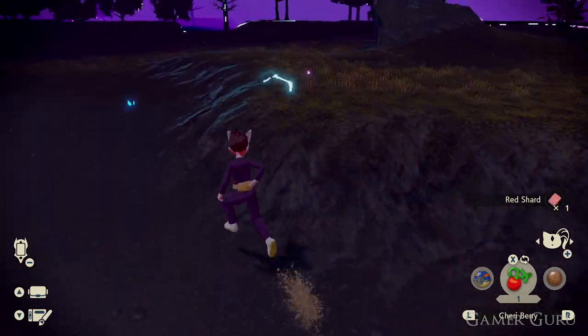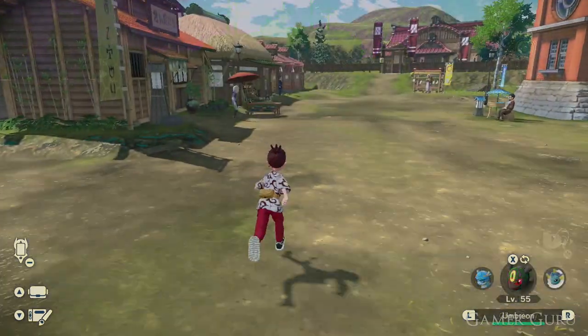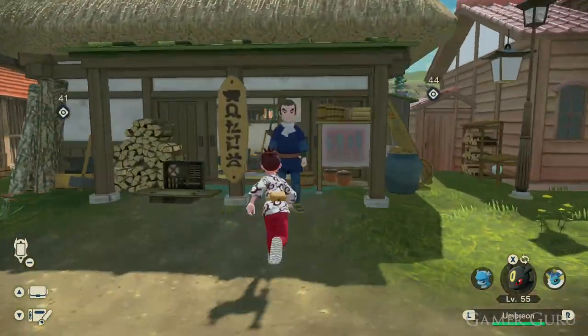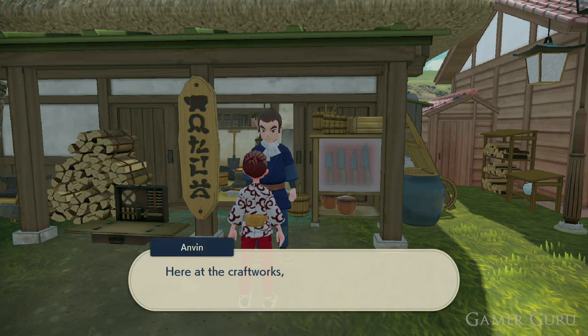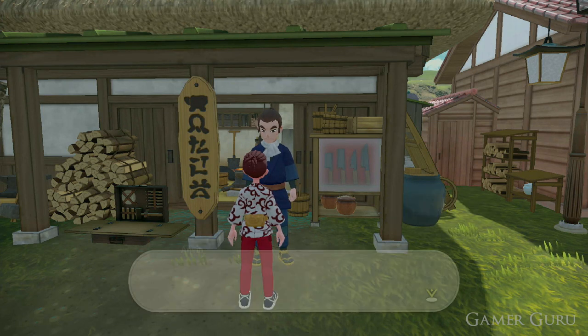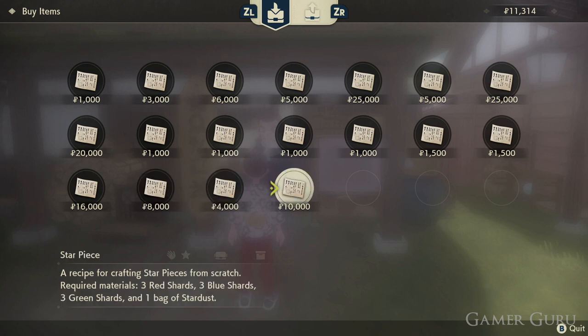The reason for this is that once we reach late game and go to the crafting shop merchant back in Jubilife Village, we'll be able to buy a recipe for star pieces for 10,000. This may seem like a lot, but it's definitely worth the return on your cash, as this recipe allows us to create star pieces which sell for 5,000 a piece.